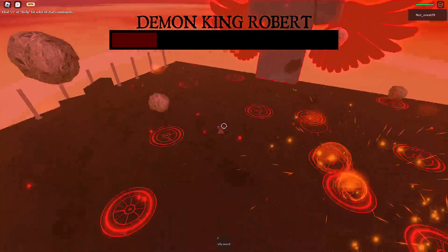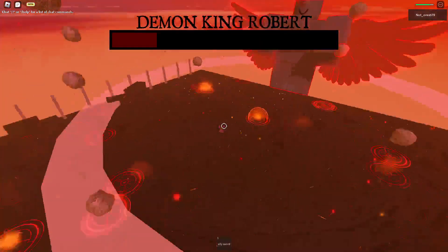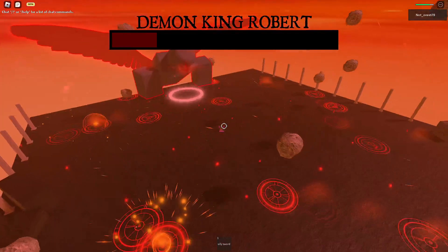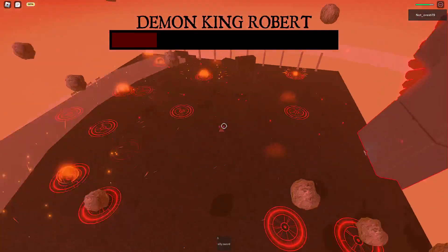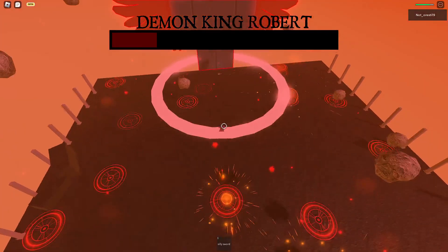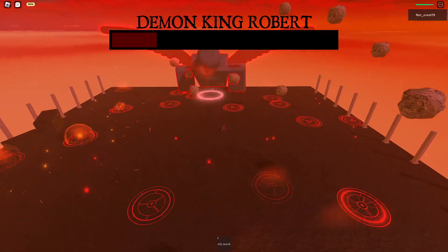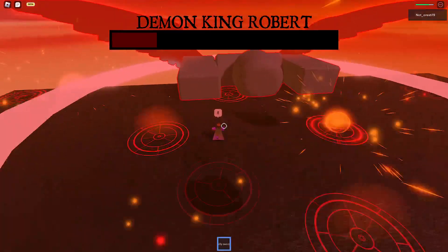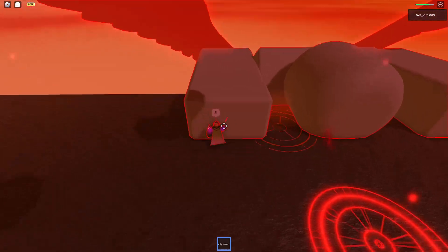So first, with the badge. What you want to do is go to the Robert boss fight. And you want to defeat Robert. So let me fast forward on when I beat Robert. And here we go. Is he dead? Yes, he's dead.